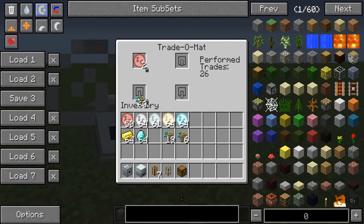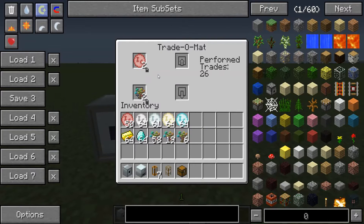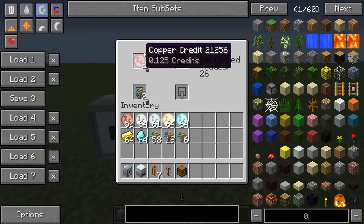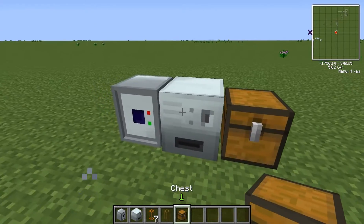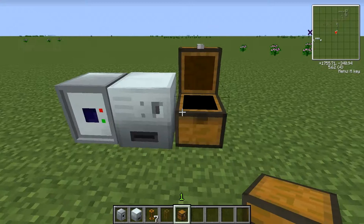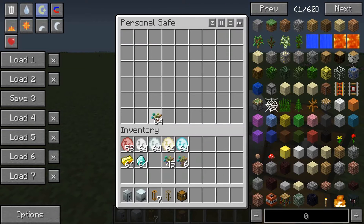You can use any item down here. I'm going to use saplings as an example — these rainbow oak saplings. So this top slot is the requirement, the bottom slot is what people are going to get. And only the person who placed this machine can see the left side. You have to have either a personal safe or a chest next to it. I'm going to use the chest for this example, or I'll use both. I will put two saplings in there and two saplings in there.